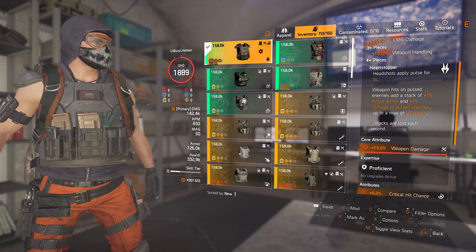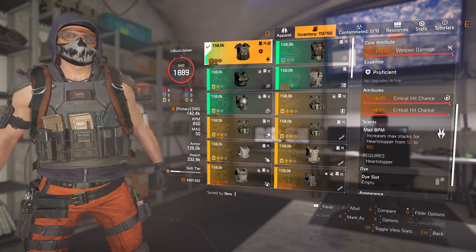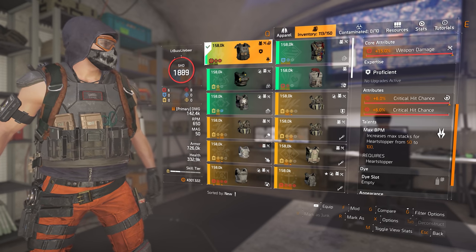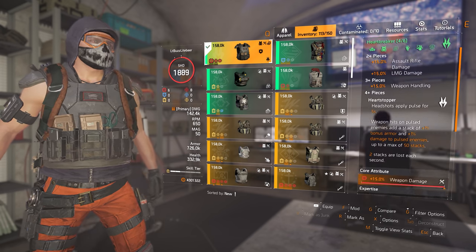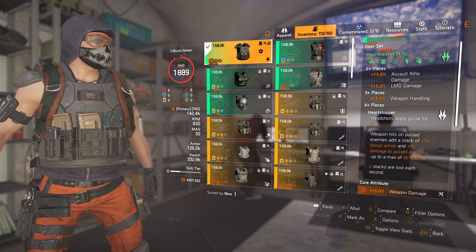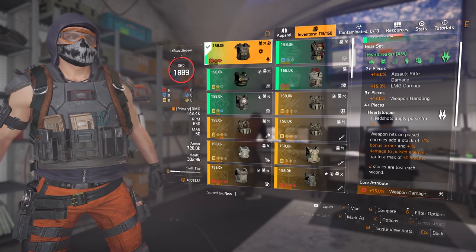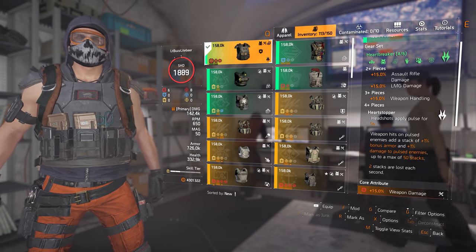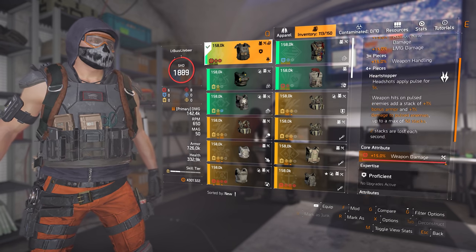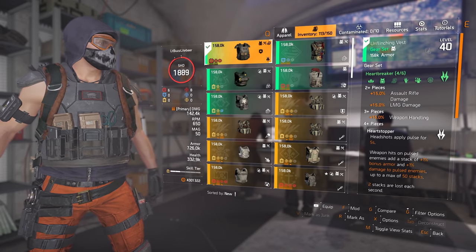Heartbreaker is going to give us plus 15% assault rifle damage, 15% weapon handling, and then the Heartstopper gear bonus. Headshots apply pulse for five seconds. Weapon hits on pulsed enemies add a stack of plus 1% bonus armor and 1% damage to pulsed enemies, up to a max of 50 stacks, with two stacks lost each second. And don't forget — for the chest piece we also get max BPM on the chest, which increases max stacks for Heartstopper from 50 up to 100, which makes this setup a beast.